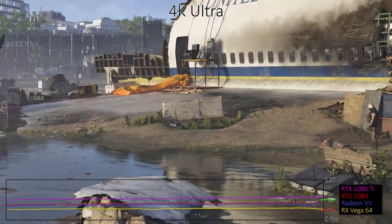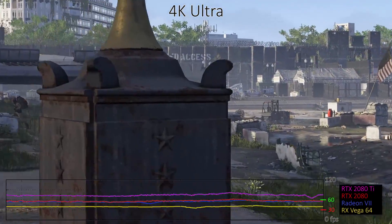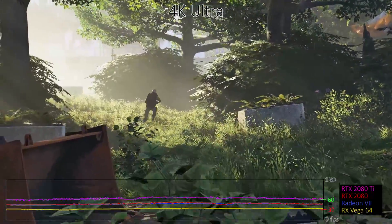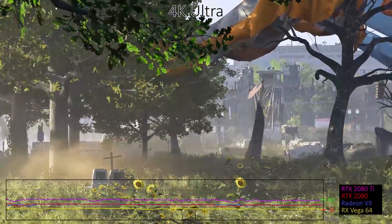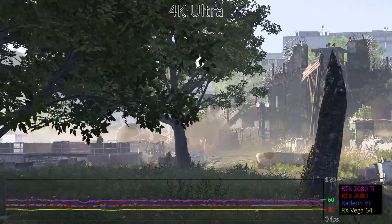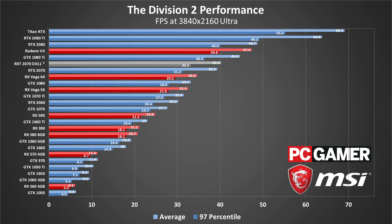At 4K Ultra, it's clear just how difficult it is to push over 8 million pixels per frame. The RTX 2080 Ti does get there, with a few dips along the way, but the RTX 2080 and Radeon 7 can only manage 45 to 50 frames per second, while the Vega 64 plugs along at just above 30 FPS. That's why 1440p 144Hz and 3440x1440 ultrawide monitors continue to be our top recommendation. You can drop to high or medium for a substantial performance boost — 4K medium at 60 FPS is achievable on the RTX 2070 and above. Native 4K gaming on most PCs probably isn't in the cards right now.